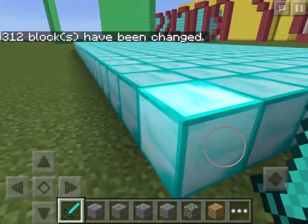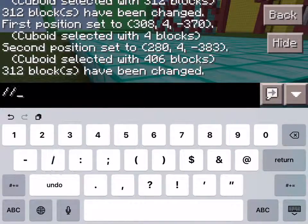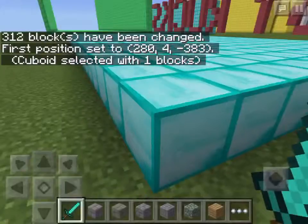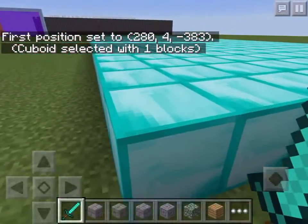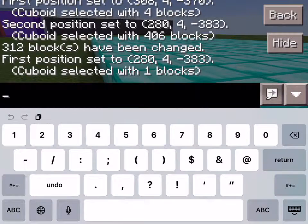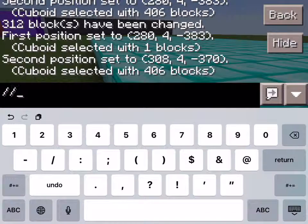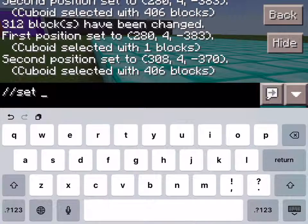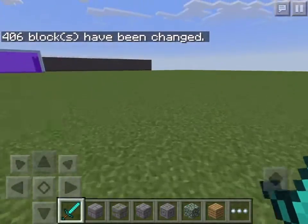It gets diamond. Or if you want to delete the blocks, you do slash slash one and slash slash two. Then slash slash set zero, and then the blocks are deleted.